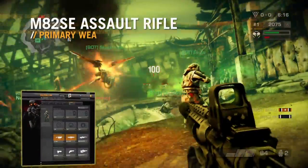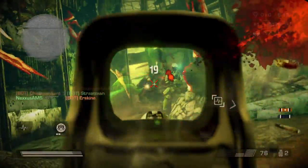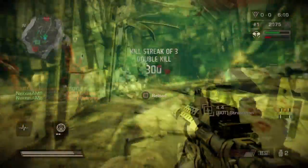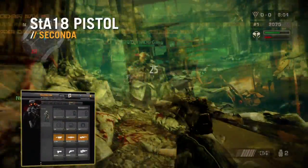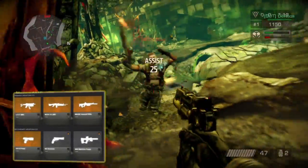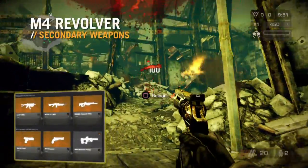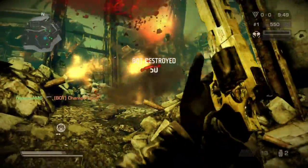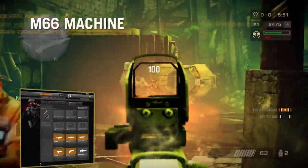The final primary weapon available to the Medic is the M82SE. The Medic's secondary weapons are all pistols. He starts out with the standard semi-automatic combat pistol, the STA-18. Following on from this is the M4 Revolver. Lastly, the Medic is given the M66 machine pistol, complete with silencer.